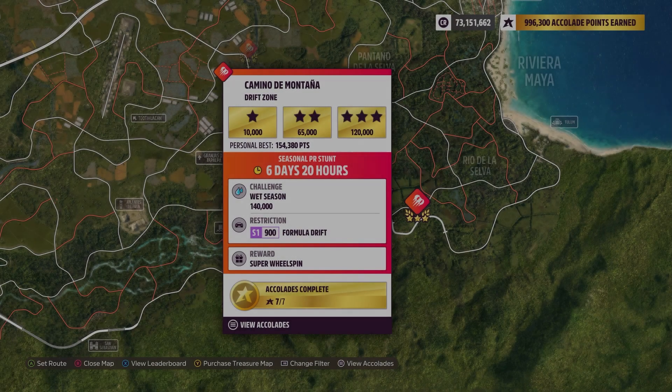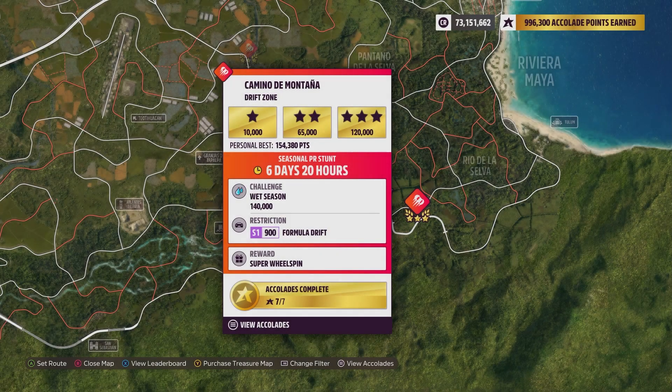Hey y'all, this is Camilo de Montaña Drift Zone. The weekly challenge is 140,000 points using an S1-900 Formula Drift. There's a drift car category, but within that category is Formula Drift, so just make sure you do use the right car.